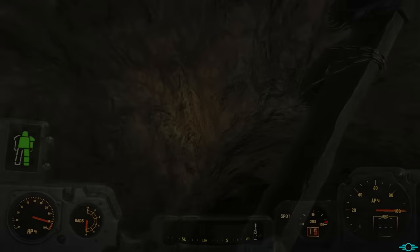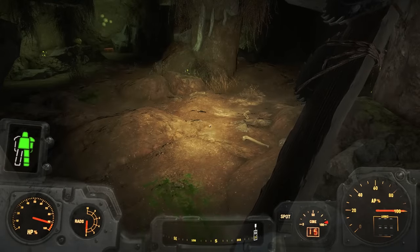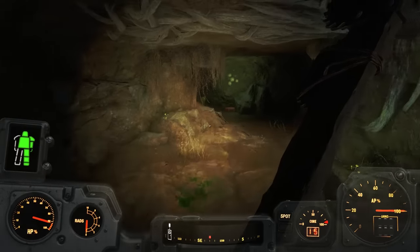Inside the cave you come face to face with the voice on the distress call — none other than a little green man. He's instantly hostile and begins to attack you. You have no choice but to defend yourself.